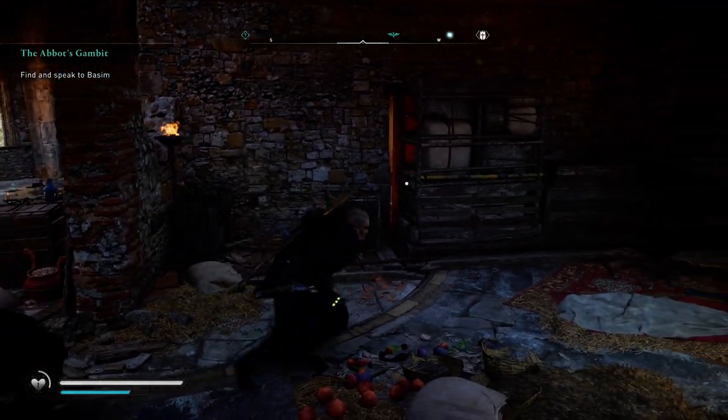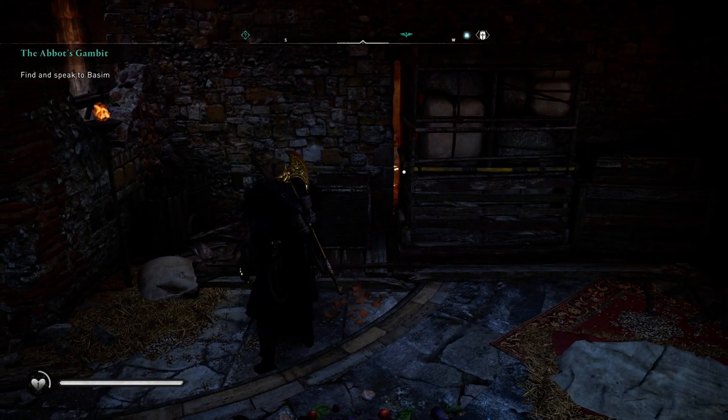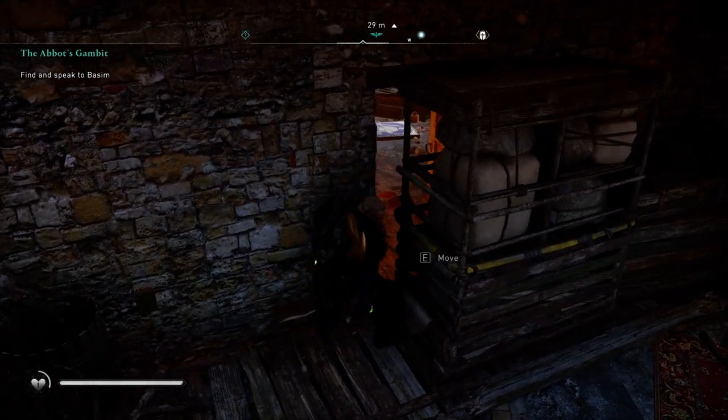Hi guys, today I'm going to show you how to fix the problem in the Blood from Stone mission. What you're going to do is break this — you need to get closer so you can open the door.